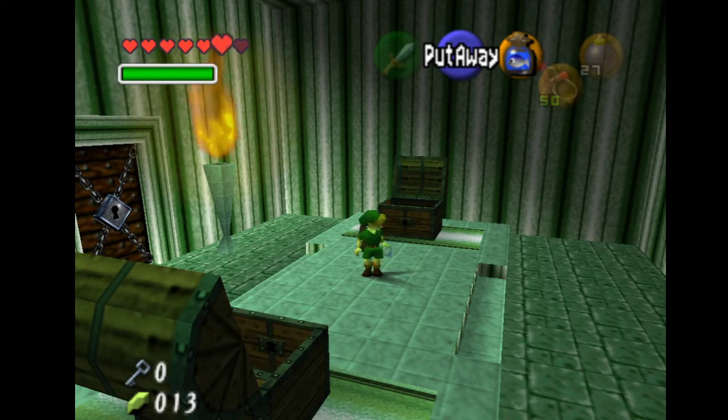Another way to get ocarina items to work is called put away OI. As you can see on the A button it says put away. How we can use this is when we press A to put the bottle away and then press the bottle again one frame later. It will attempt to put the bottle away but it somehow makes us able to play the ocarina.